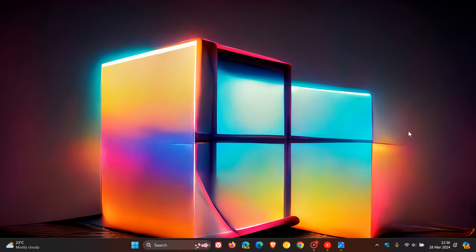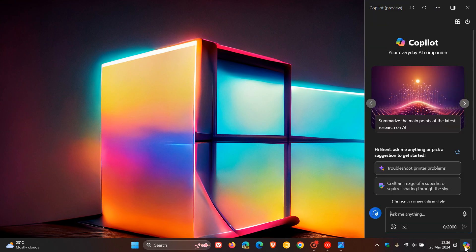Hi, Brent Tech here, where Tech is made simple. So it's no secret that Microsoft is pushing AI a lot more in Windows and Microsoft Edge. We are expecting a lot more AI functionality to be bundled into the actual OS with the release of the 24H2 feature update late this year, if you have the hardware to support the advanced AI that Microsoft is going to be rolling out in the latter half of 2024.